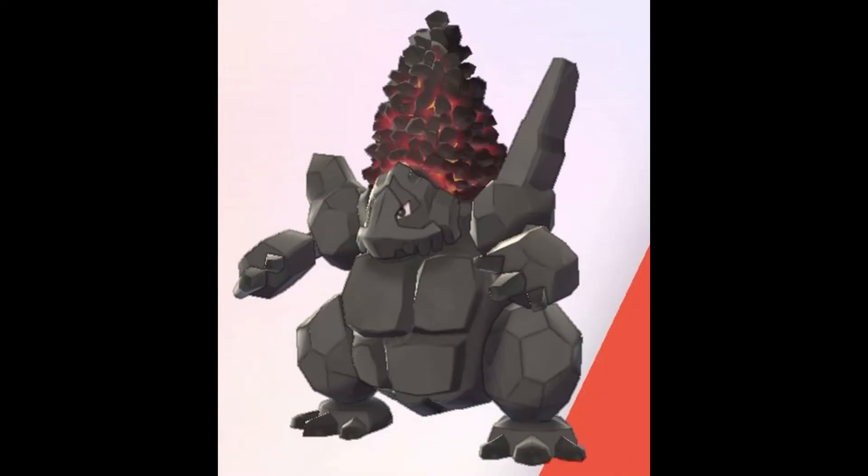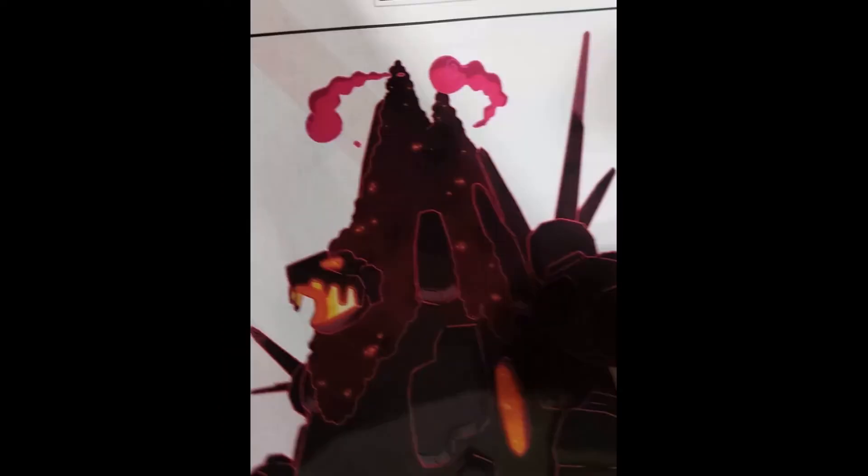Carkol evolves into an absolute giant of coal. His name is Coalossal. Take a look at this — the body is almost like a rock transformer with those giant shoulders and tank-like body. He has a solid stance, and I love the detail there with the glowing red through the coals. I think this also confirms that a picture we've been seeing over the past couple of days was probably the Gigantamax Coalossal.